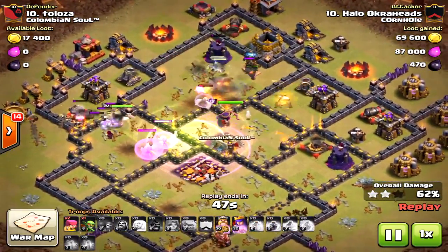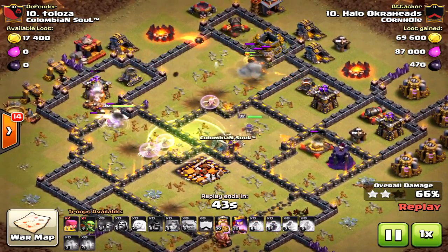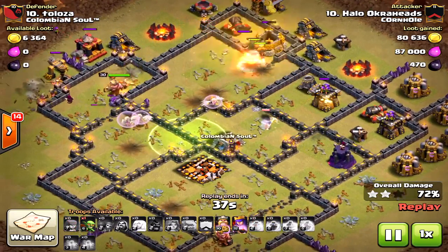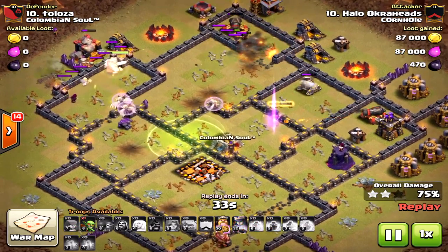Early in the attack I dropped my miners from the clan castle along with the main force so they would help with that inferno tower. That was really key — the inferno tower went down with help from not only the valkyries but also the miners.